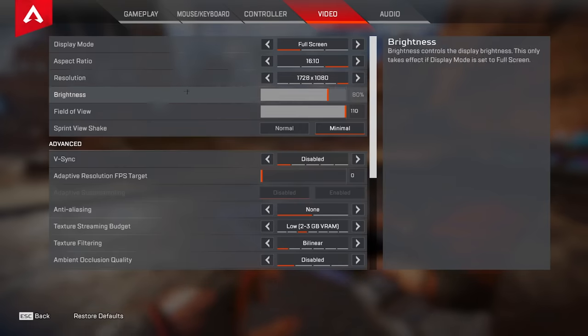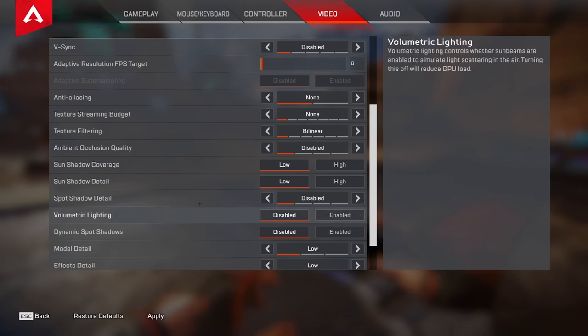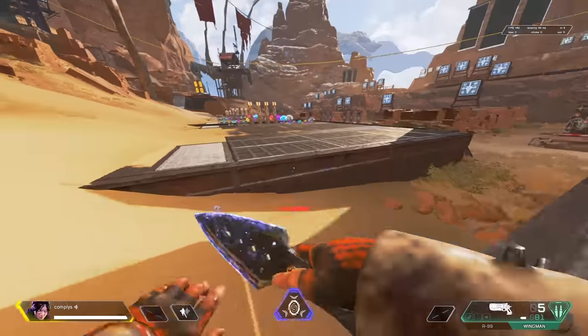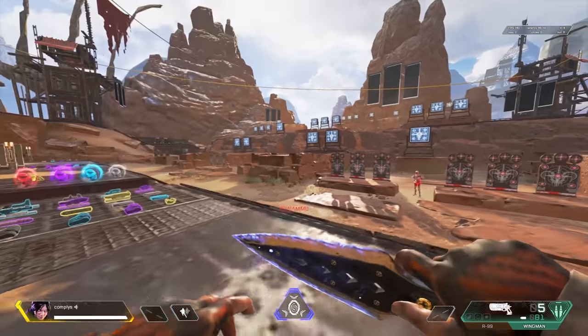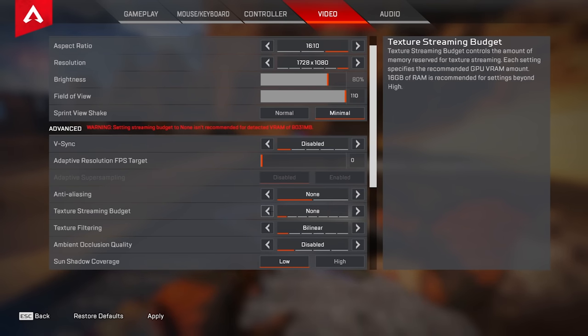Now we're going into the advanced tab in settings. A lot of people like high graphics but enabling settings from medium to high causes more clutter on screen and makes it harder to see things. We're going to turn everything to the lowest and disable absolutely everything, then I'll walk you through what you can turn on. The first thing you can enable is anti-aliasing — it smooths edges so you don't get jagged lines. Personally it makes the game look a bit blurry for me, but if you want smooth silky visuals, turn it on. Next is streaming budget — keep it at none for maximum FPS, but it doesn't have a huge impact.